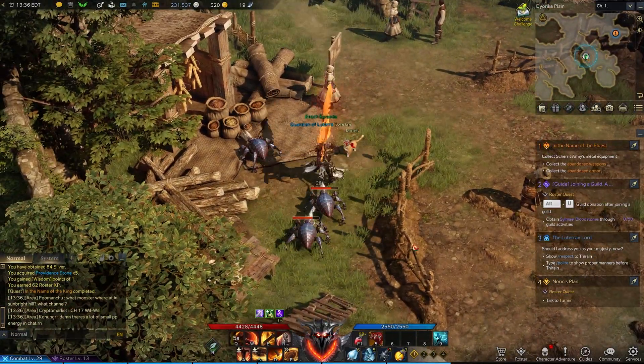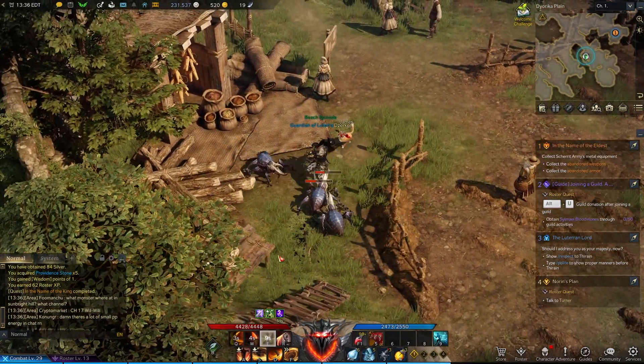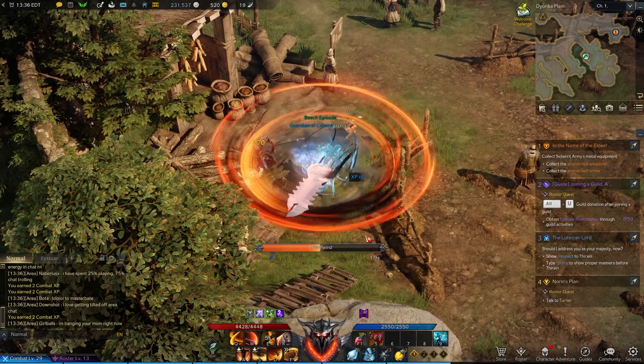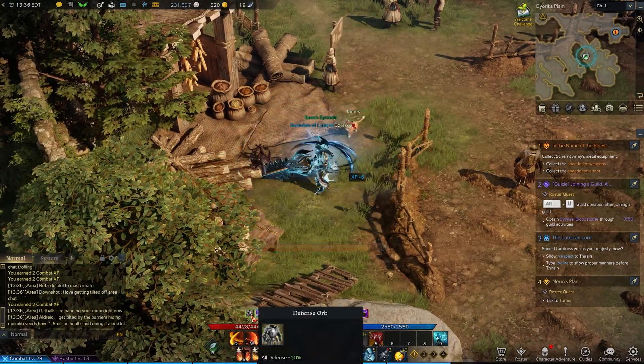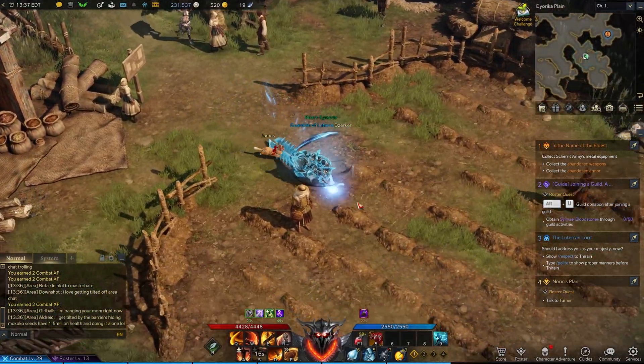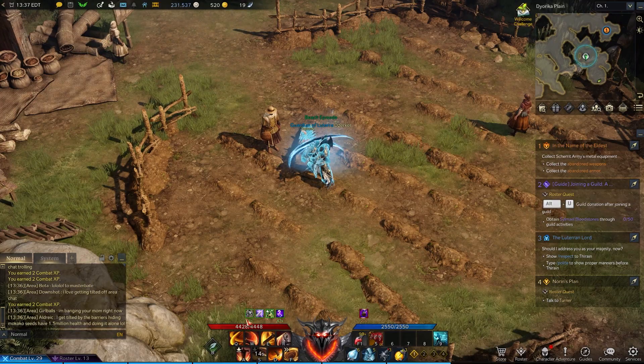Quick video here on Lost Ark. The first engraving you'll get when you get to Nutera Castle is Drops of Aether, and it's not really clear what it does, so I went to test it out and figured out it's those little orbs that drop.